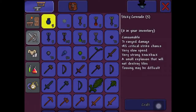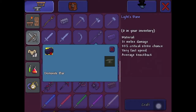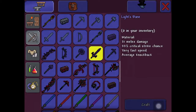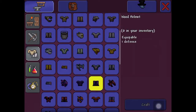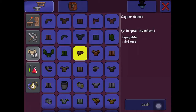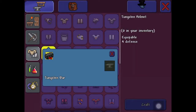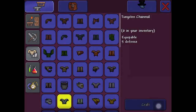Also, for gear you'll need a good sword, probably a demonite sword. And really, a Tungsten or better armor — any Tungsten and up will work.